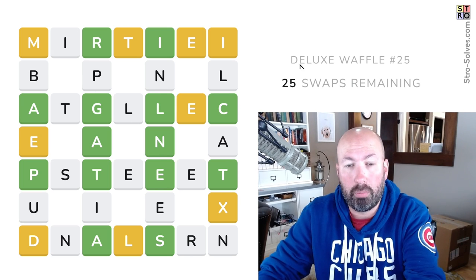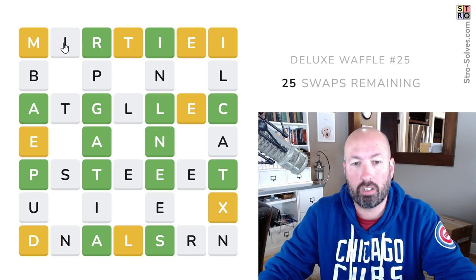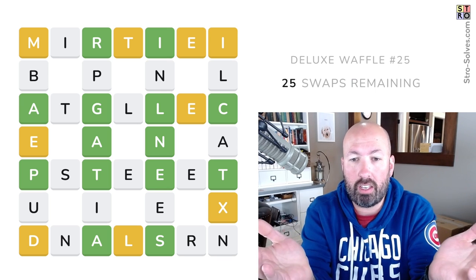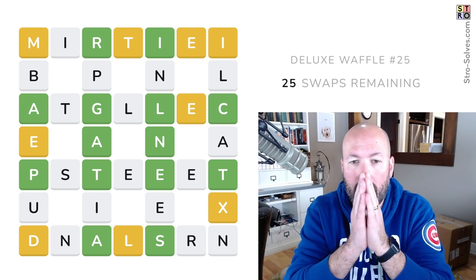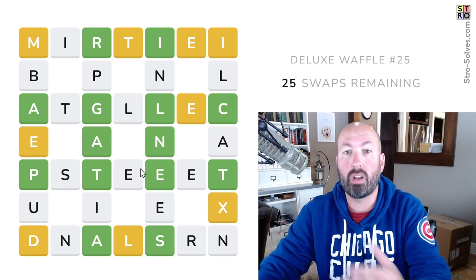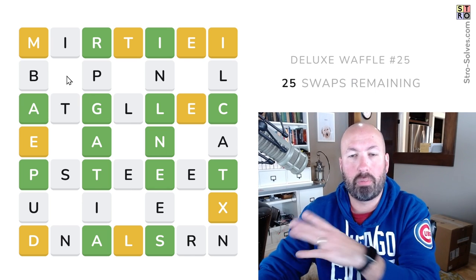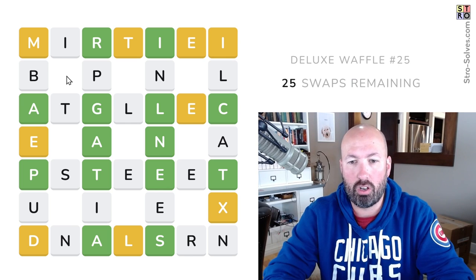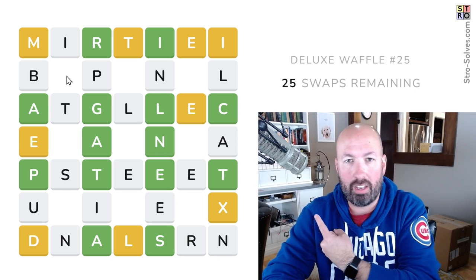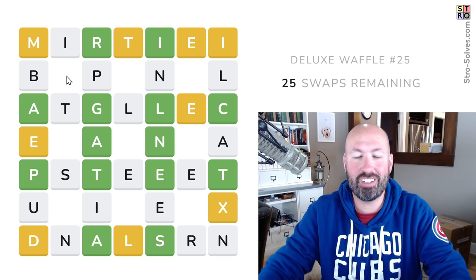I'm looking at the Deluxe Waffle, by the way. There is a normal daily waffle where it's only five-letter words. I'm looking at the Deluxe Waffle that's seven-letter words. On the screen here, I'm going to be putting some letters to kind of show you what I'm thinking, but those are not appearing on the actual site. That's just something I add in editing after the fact. So if I forget what I was thinking and it's written right there, it's because you can see it and I can't. I'm doing it all in my head.